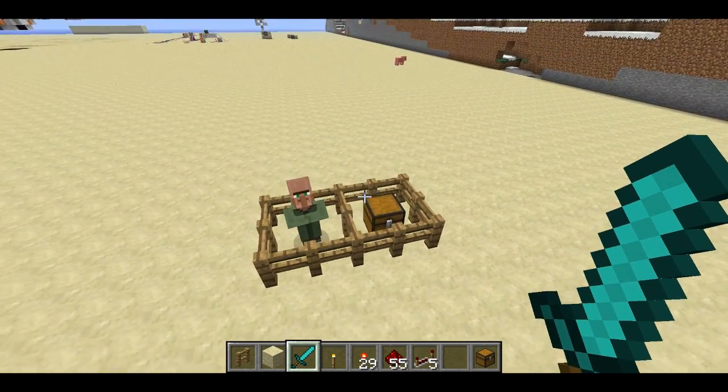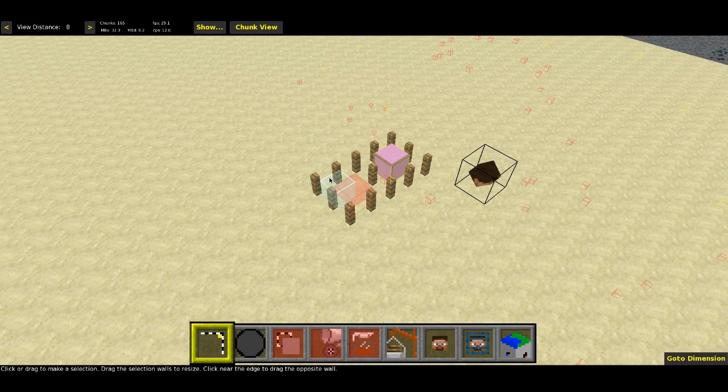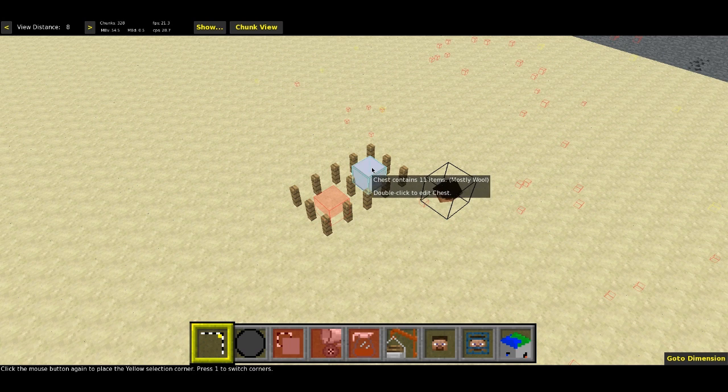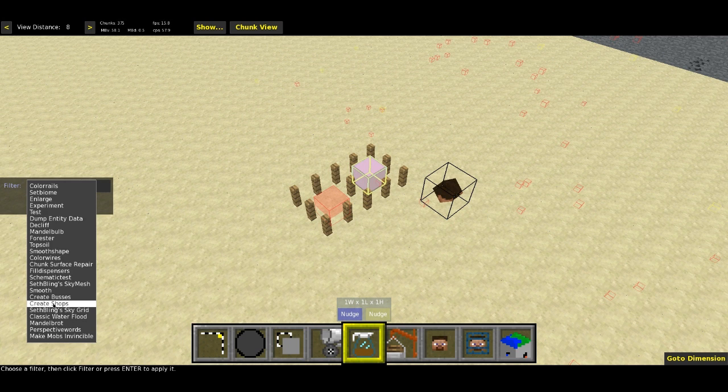Let's hop into MCEdit and execute the filter. This red thing is the existing villager shop, and this one is the chest that actually has the items. You can double click on it to see all the stuff in the chest. I'm going to click twice to select just the chest and run the filter — create shops.